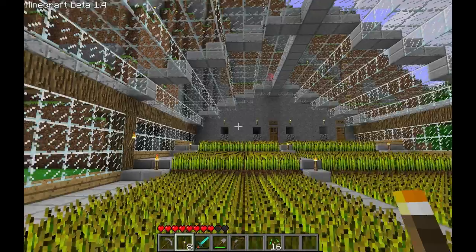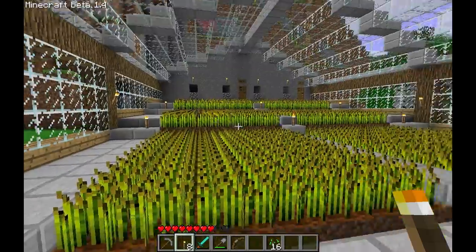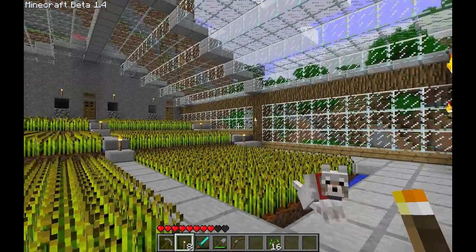It was designed by ZOM13 in Minecraft Forums, and I thought what better way to use a floodgate system than in a Minecraft wheat farm, because wheat farms and water go so well together.